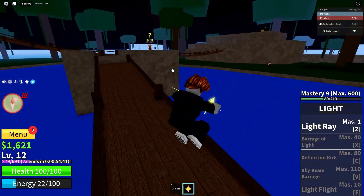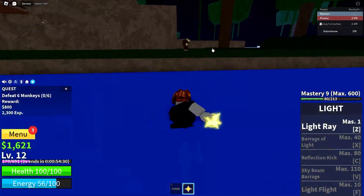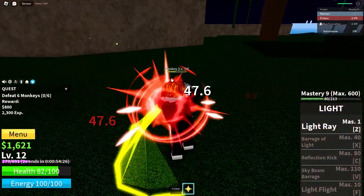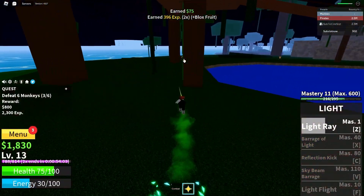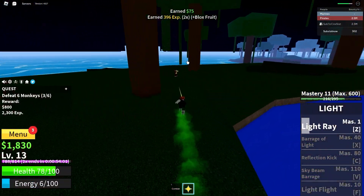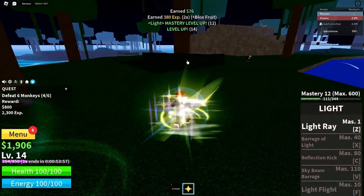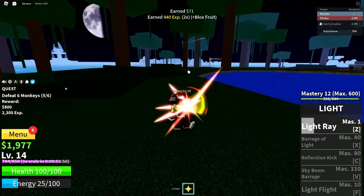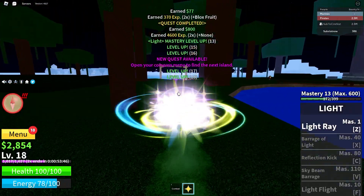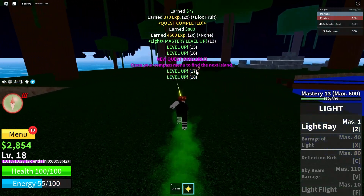We're killing monkeys. My fruit is level nine, I'm level 12 — noobs can't double jump. Let me put some points in. Back off me, monkey! There we go, he's dead. All the monkeys are spread out so far — being this low-key might be better for leveling up faster. I need more energy. Okay, we got the next island already.